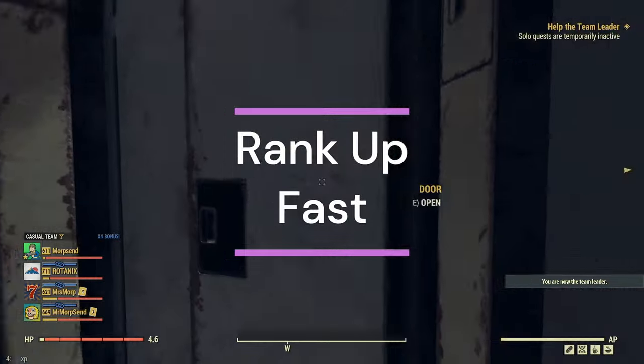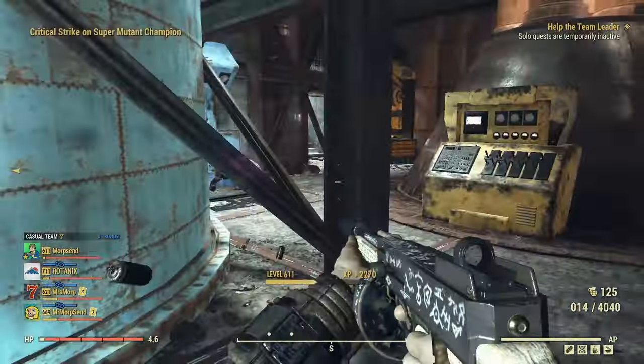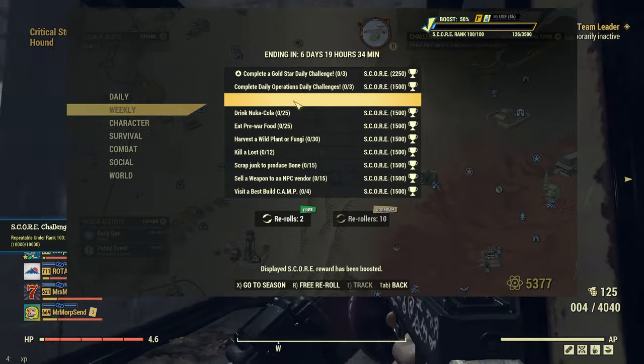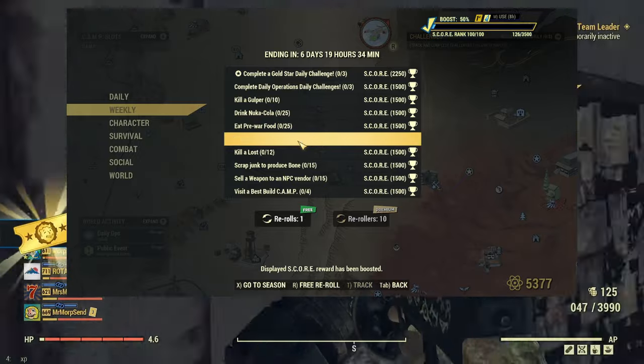Hello everyone, Morp here with a guide on getting the season board done as quick as you can. I want to go over little tips here and there. Number one tip that everyone should be doing all the time is you get some free re-rollers every day for your dailies or weeklies.